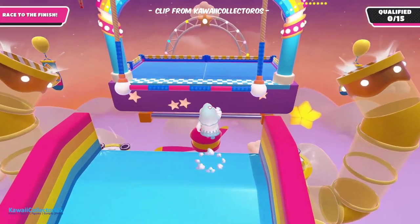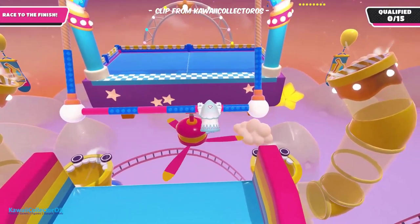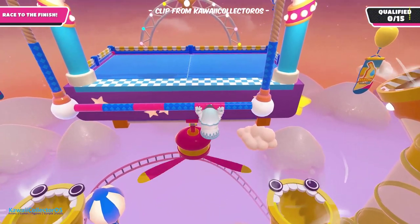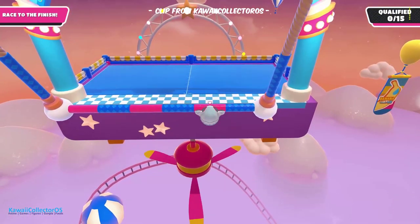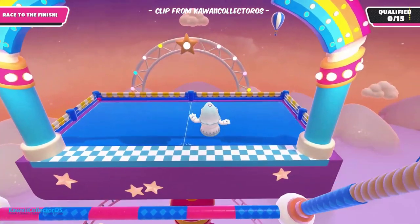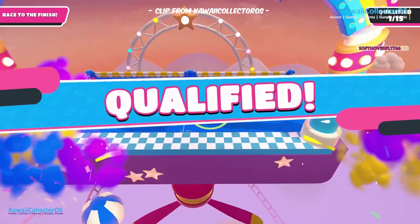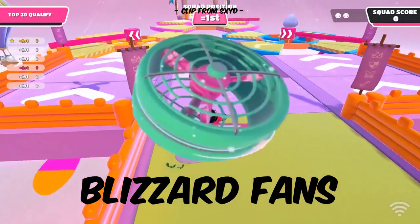Big Swingers consist of two pendulums held together by a pink and blue bar that swings back and forth. To grab the Big Swingers, when it swings towards you, pull the grab button. When you swing all the way to the other side, release the grab button and you will pop off in the forward direction. This obstacle can only be found in Season 6 rounds.